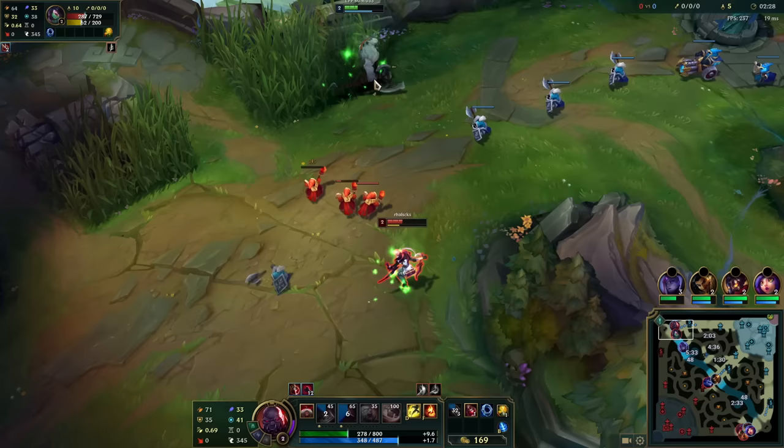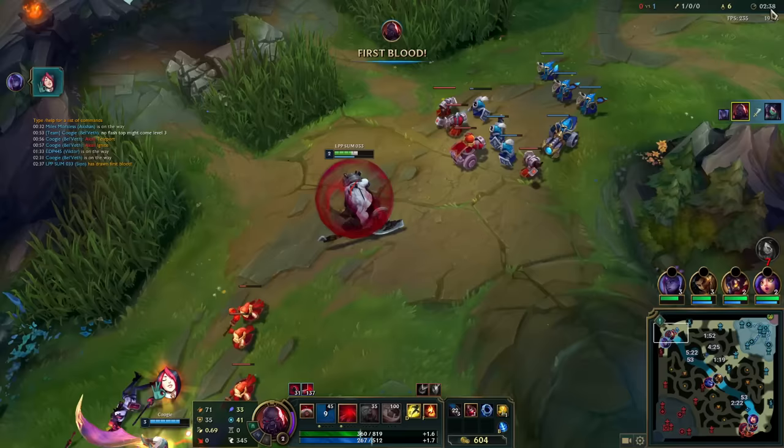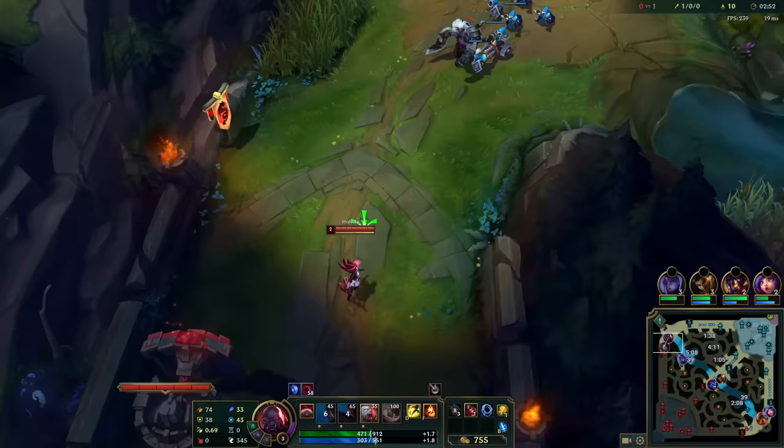The way Akali works is she abuses her shroud — she pokes in and out of it and chunks down her enemies. The problem is when we're running Comet and all of these tanky stats, she can't get us low enough and we can damage her in her shroud no matter what because we have our W and our Q. It's just a matter of being consistent enough to put out that damage output, which the Doran Rings give us — they give us an unlimited mana pool.